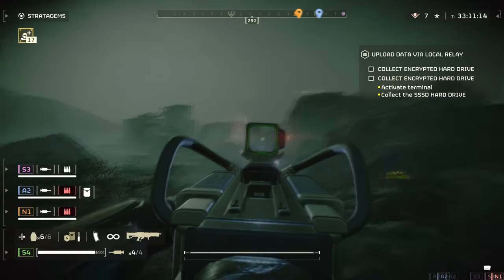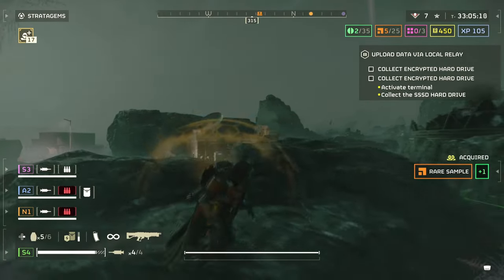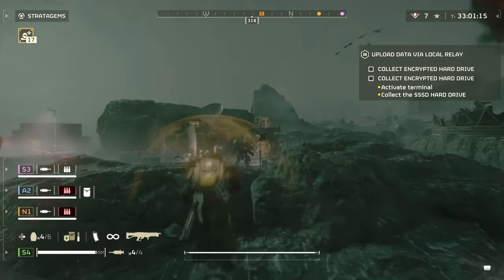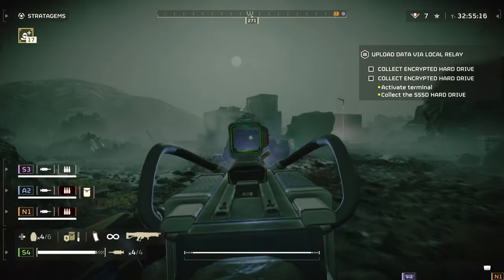However, after you fire your first shot, the follow-up shot just needs around 60-70% charge to fire and will do the same amount of damage, thus increasing your rate of fire. This is how you can speed up your shots and net more kills with your teammates who will be using their own means of priming weapons.